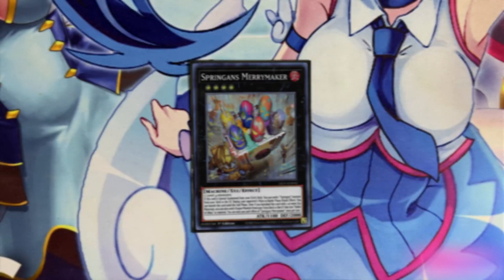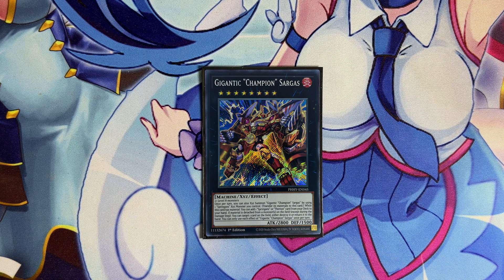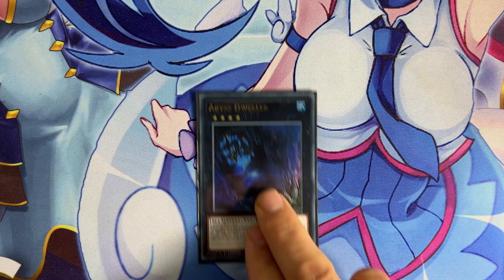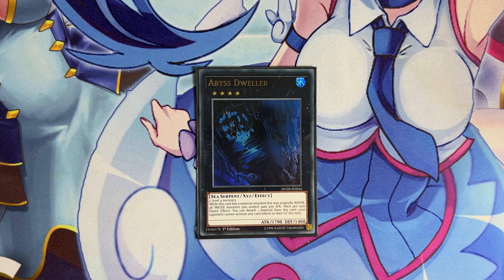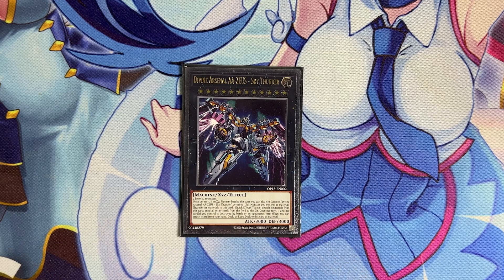For the Xyz monsters, we have one copy of Syringa's Merrymaker as a stepping stone to go into one copy of Gigantic Champion Sargas, which lets us search Therian King Regulus. We play one copy of Gear Gigant X to search level 3 or lower machine monsters from deck to hand, giving you free range over your entire deck at rank 4. Sometimes you can even search Box to get Tunnelor. We play one copy of Abyss Dweller — it loses some popularity in non-Xyz formats, but it has great synergy with Sargas: when you detach a material from an Xyz monster, Sargas can target a card on the field to destroy it or return it to hand, so you can get a 2-for-1. And we have one copy of Zeus, since we play Xyz monsters — if you land an attack with one, you can summon Zeus to clear your opponent's board.